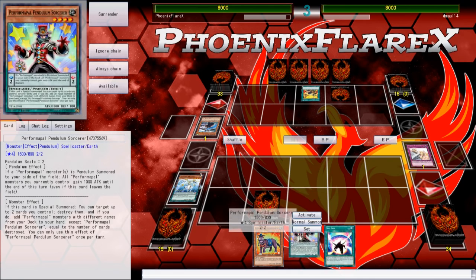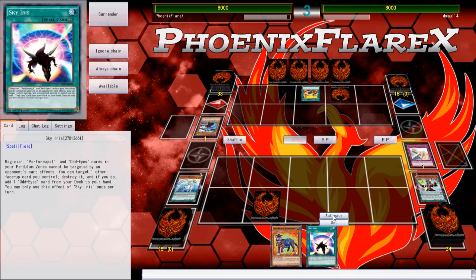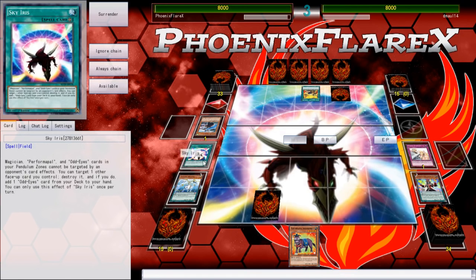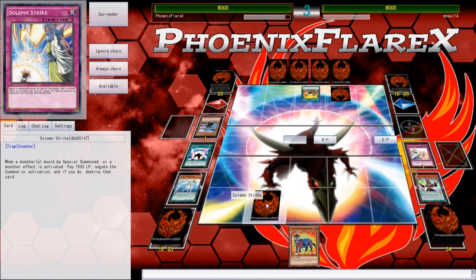And I just Warned a Yosenju, so he's playing Yosenjus. Okay. I can activate Sky Iris. I probably should have activated it first — that way he couldn't Twin Twister my Pendulum Sorcerer and the Sky Iris. But it's whatever, it's okay.